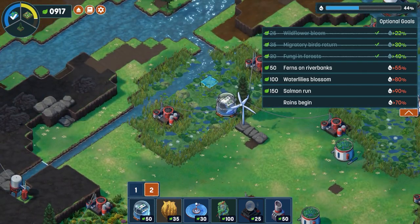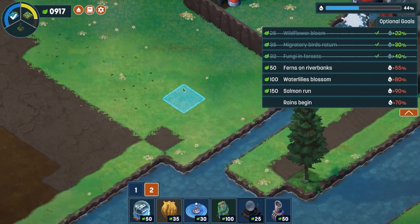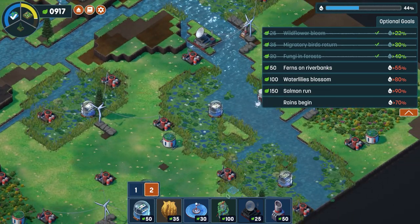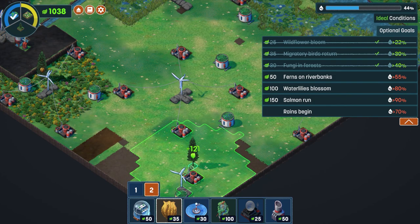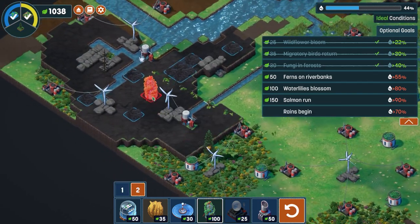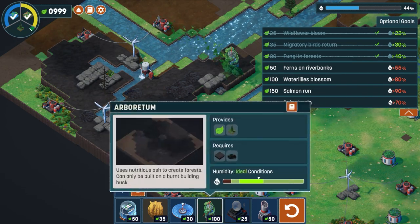Optional objectives include migratory birds returning, fungi in forests, and ferns on riverbanks. We probably need some more seeding — placing that over here gives us that biome, and it's now completed. For forests, we can use arboretums on wrecked areas. Placing one there and one in there.